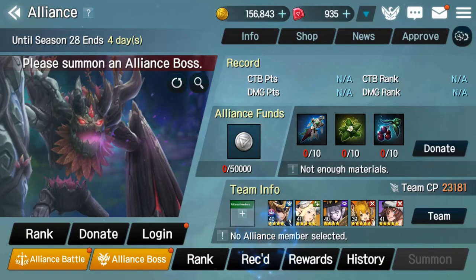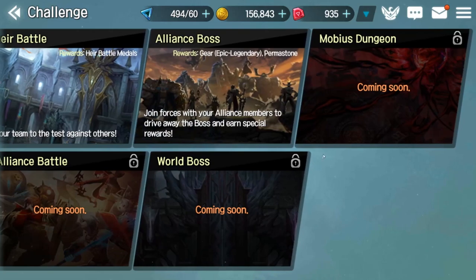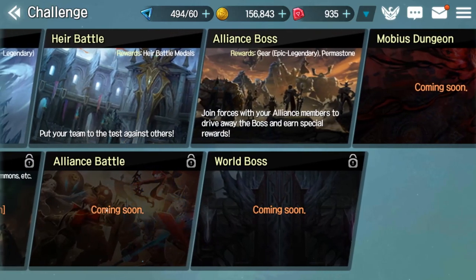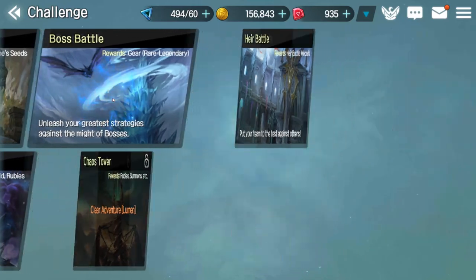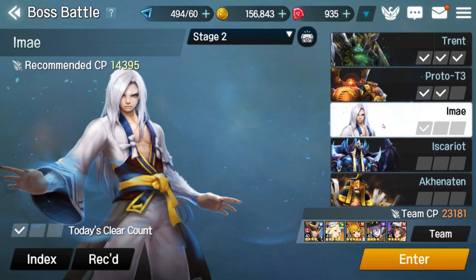There's an Alliance system in the game as well — I just joined one. I don't want to talk about the alliance boss just yet — we'll save that for another video. It sounds like it's going to be like a guild boss as you normally expect. There are also three different gameplay modes on the way: Alliance Battle, World Boss, and Mobius Dungeon. As you go through the campaign story, you unlock these different boss encounters.